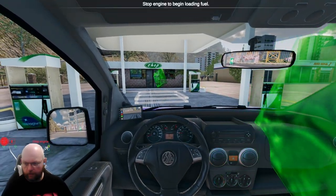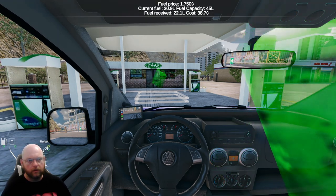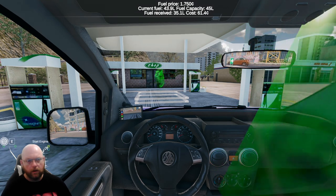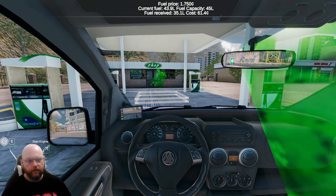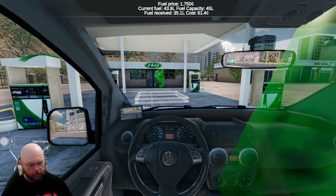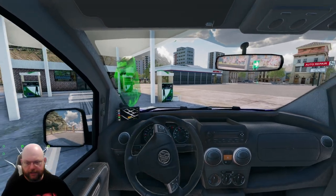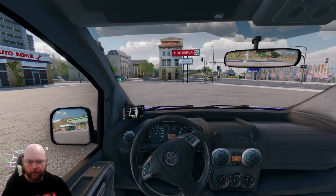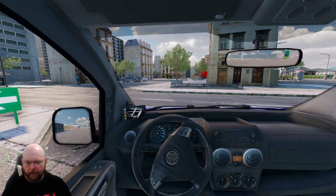So we stop the engine and refuel. The price is 175 credits per liter. That's refueled. And that's not how you park at a garage, by the way — that's just how I did it! We're good to go.